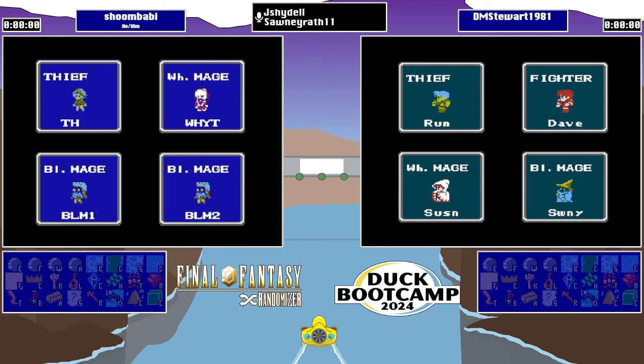And finally, one I've not played with much — the River to Melmond. This is a path, a river from Dwarf's Cave over to Melmond. I have played with the River to Melmond quite a bit, and it does change some of your logical progression. If you get the canoe, that then allows you access to Earth Cave, Titans if you have the Ruby, Sardis Cave if you have the Ruby — a bunch of nice places.